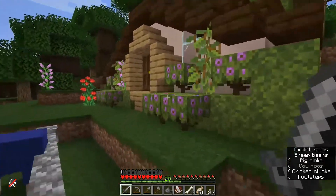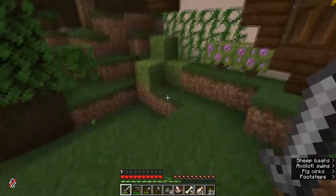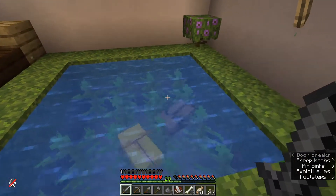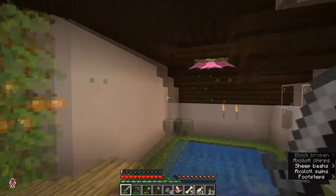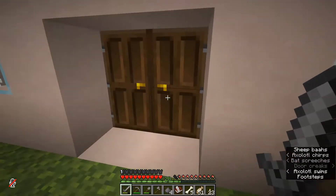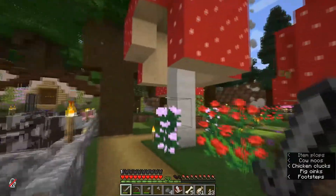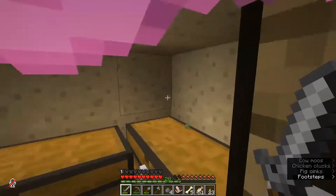Moving over here to the main house — that is a proper hobbit-style home. Very lovely. A lot of greenery. Good texturing on the outside. Not too shabby. Let's see inside. Got a little axolotl swimming around — they even gave him little plants. Got the spore blossom. This leads to... so clearly they aren't done yet. I believe over here they have stuff inside of these mushrooms.